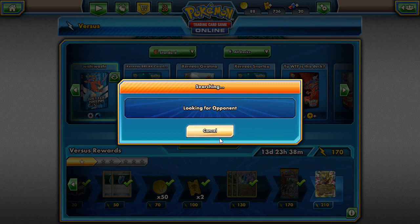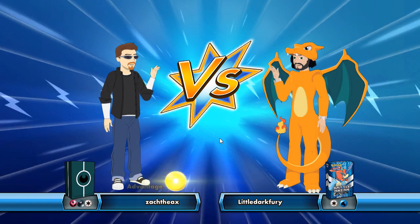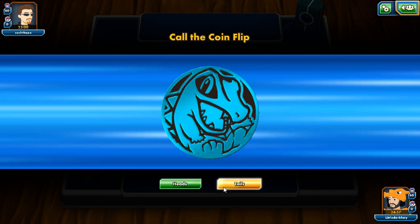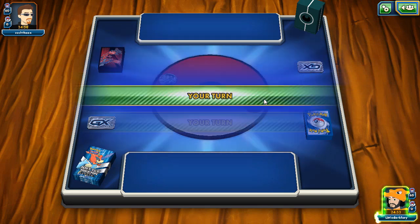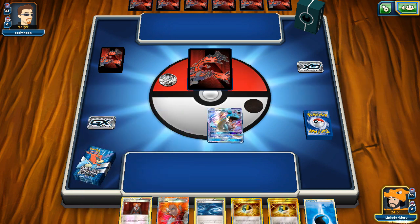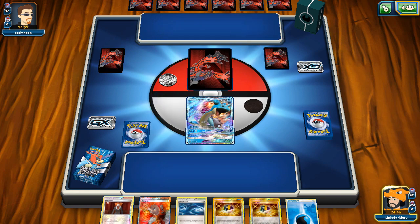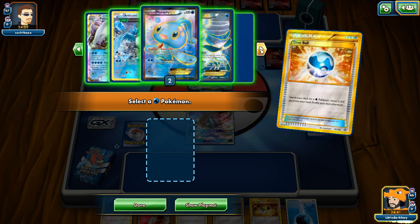Let's find another match. We're up against a Fairy, Dark, and Colorless deck - maybe Vespiquen because Fairy could be Clefairy, or it could be Volcanion. He has the Volcanion coin in his sleeves. We win the coin flip, which is sweet. Lapras start is fine - we can do Collecting. I still want to make a quad Lapras video but with Sylveon.